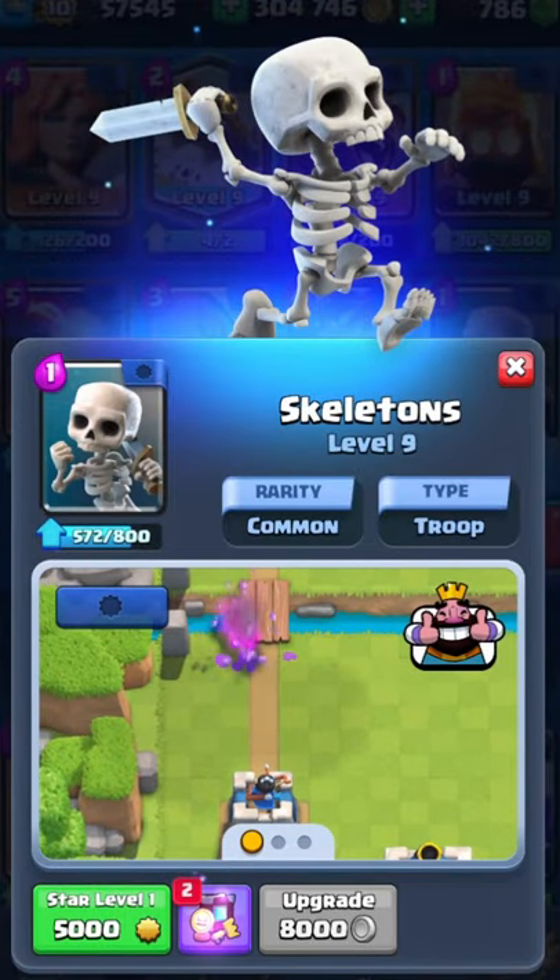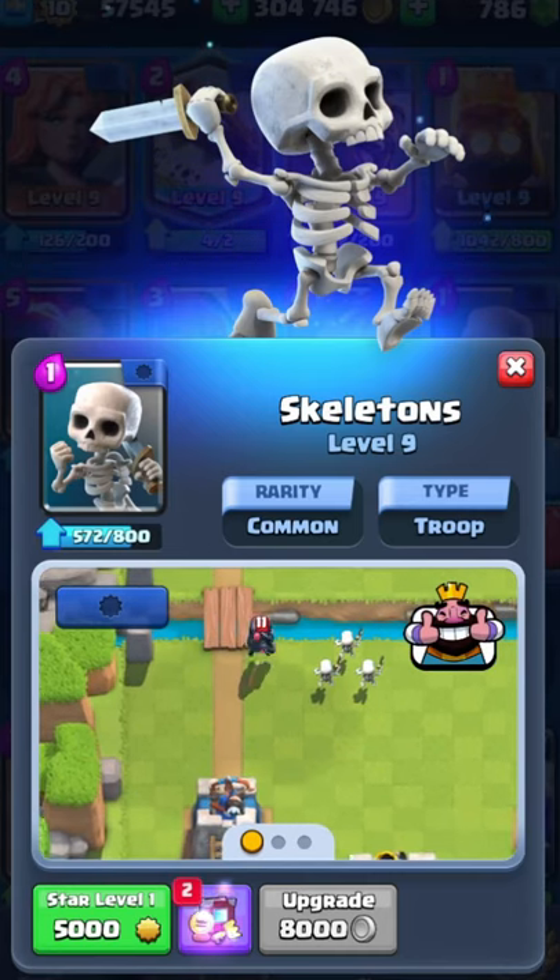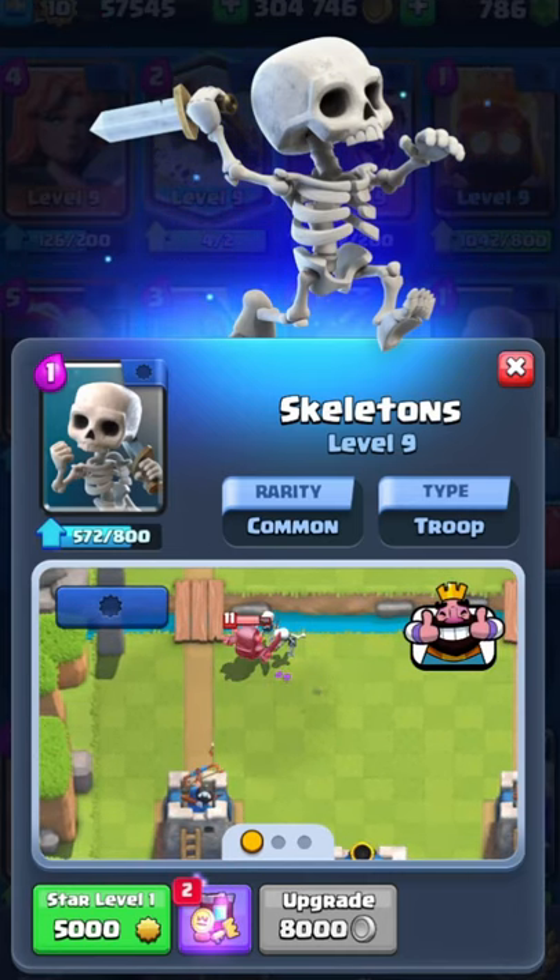We're going to have the Skeletons just because it does so well against the P.E.K.K.A and the Mini P.E.K.K.A, and it's an amazing distraction card. This is the best deck for Arena 12 guys as it's a complete package and it works so well.